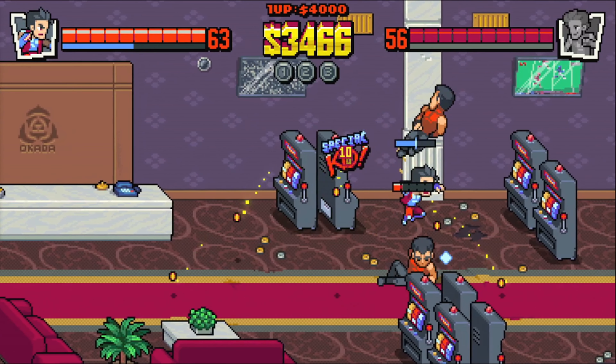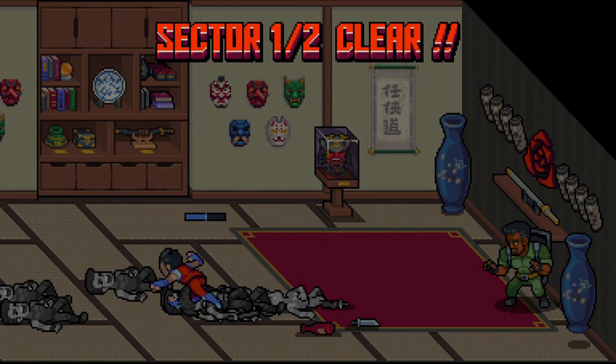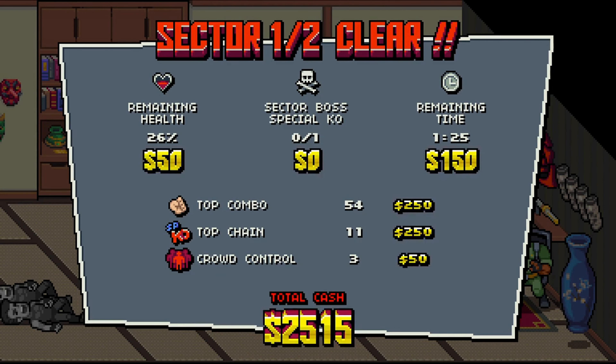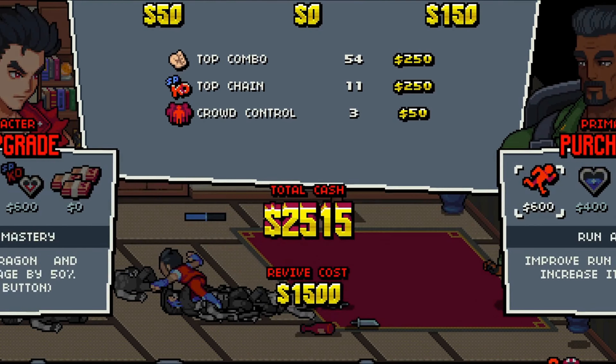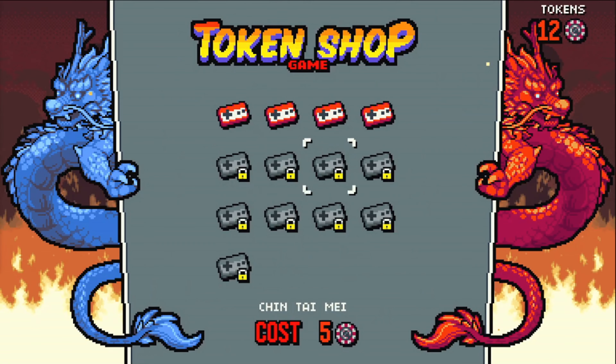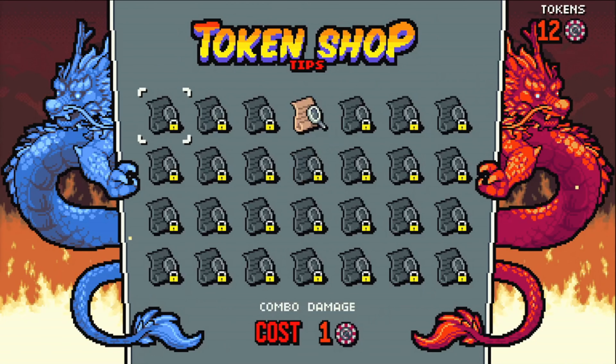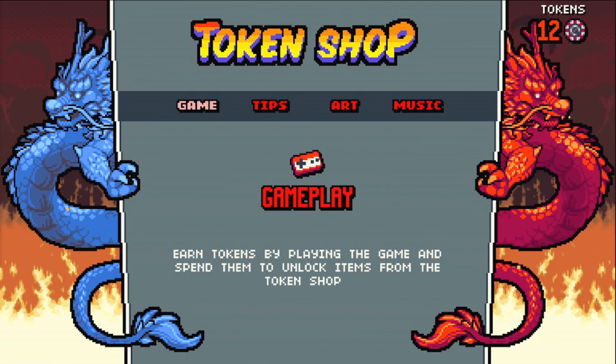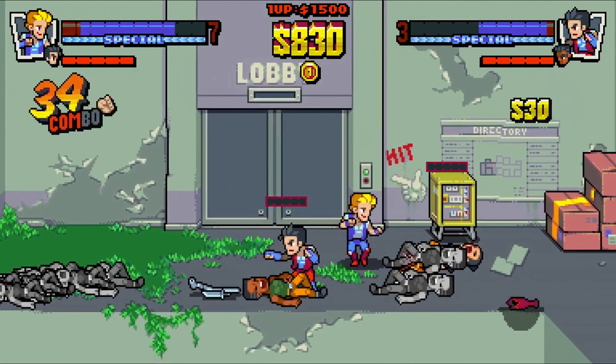Another interesting feature is the mission structure. You have the choice of 4 missions at the outset, each characterized and color-coded based on the area's prominent gang boss, similar to Mega Man's legendary mechanics. These missions can be tackled in any order. As you complete each one, the remaining missions extend in length and the enemies grow stronger as each gang fortifies their defenses.